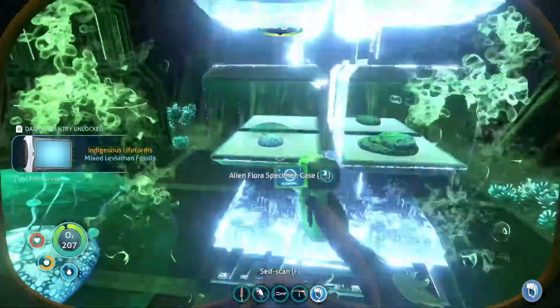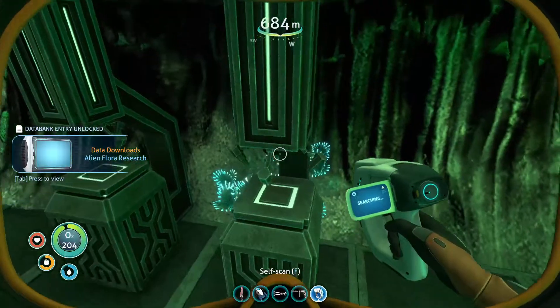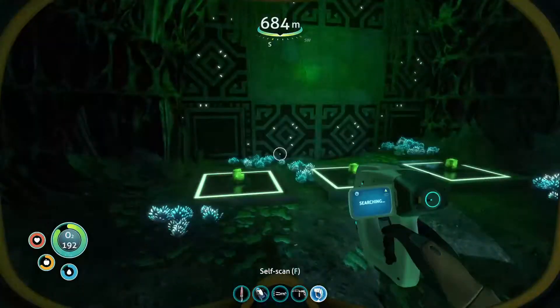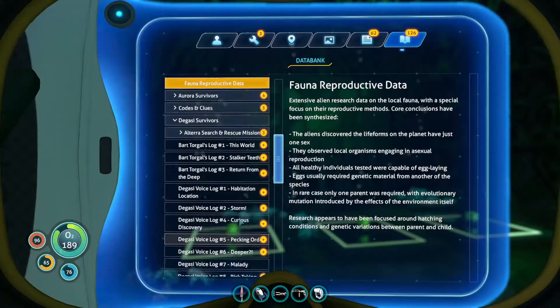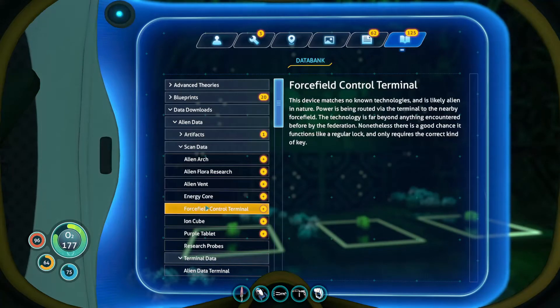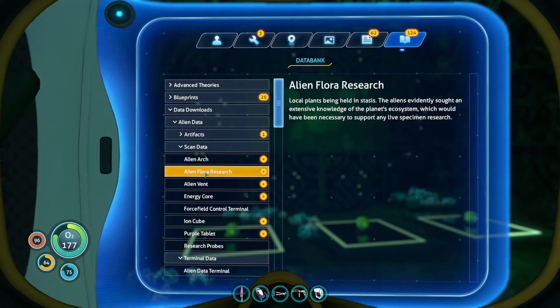Scan all this alien stuff - we'll figure it out later. It said something - Amiiboid. Data downloads. Artifacts. I didn't really scan the orange tablet, did I? Flora research - must be it.